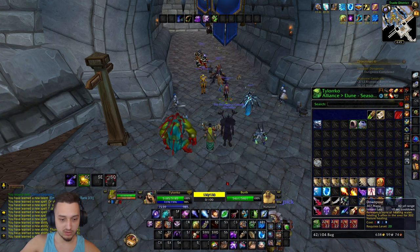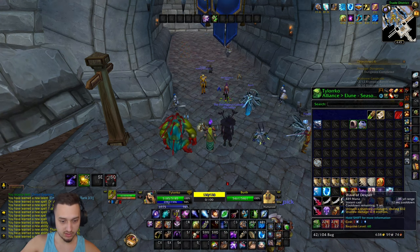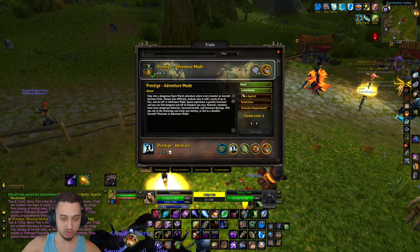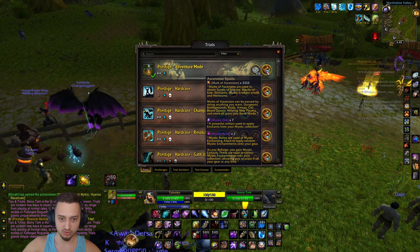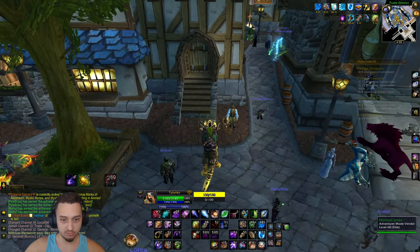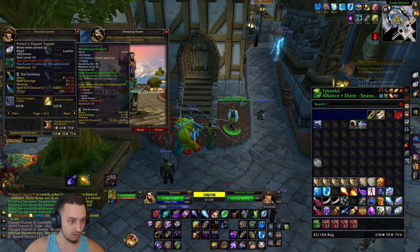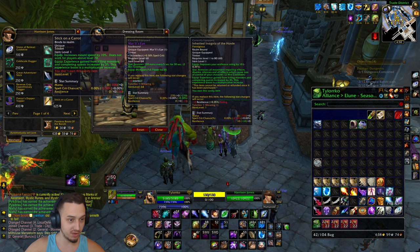We're going to jump into a battleground and see how the build does. We're back over here - there's actually one in Stormwind but this one is easier. There's our adventure mode and we can deactivate it, going back to original damage. We didn't die at all which was great. Now let's find Harrison Jones - I think he's over here somewhere. There he is, main man Harry!